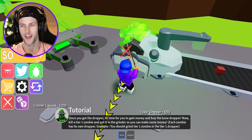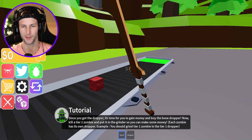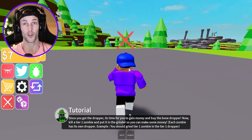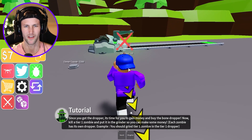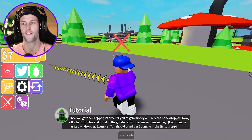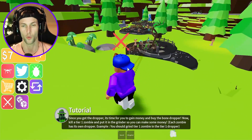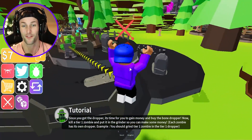Oh my gosh, that is amazing — we turned him into like a block of beef. A block of zombie beef! We only got $7 for that? Are you serious? So how much is our next dropper going to cost us? It looks like the next dropper is the toxic dropper for 50 bucks. Let's see if we can gather up multiple tier one zombies. I'm really hoping that our drone can hold more than one zombie or else this would take forever.